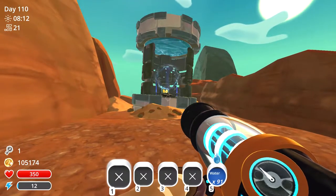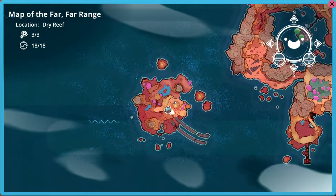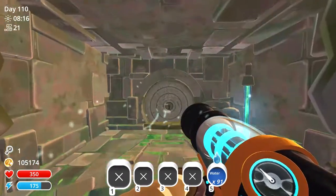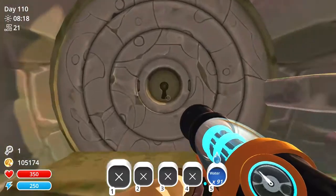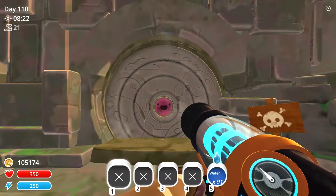This is the first vault, which is located right here on the map. We'll go ahead and use our slime key on this door and then we'll head on through.